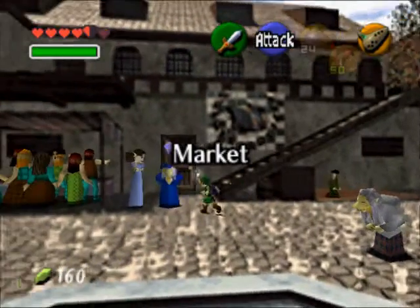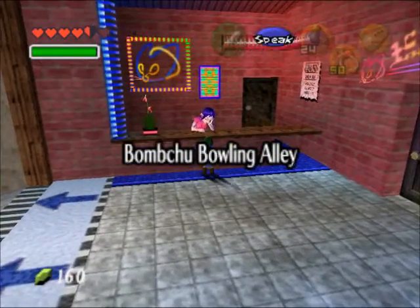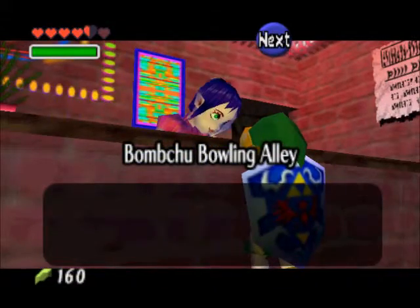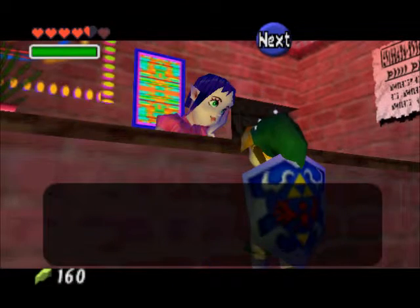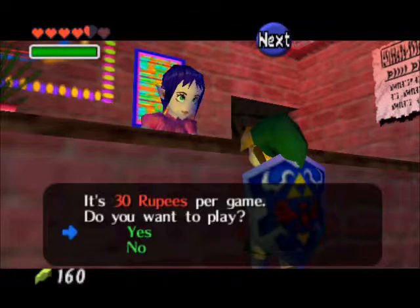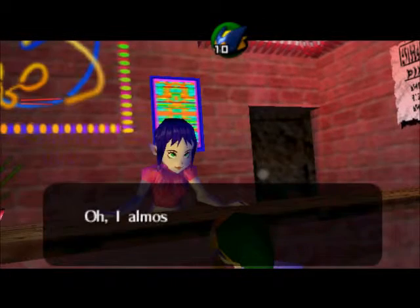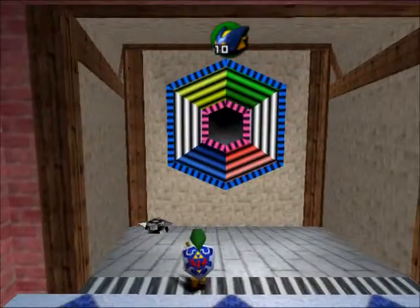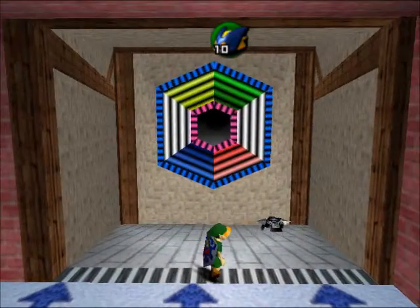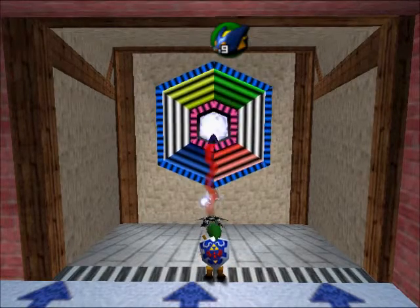We're going to go into the Bombchu Bowling Alley. There are like five different prizes, but we only really are after two of them — maybe three if we're lucky. I'm not really worried about the bomb chews because we'll get those later. It's 30 rupees to play, so this one's kind of expensive. The prize is random the first time, and after that it follows a little suit. To play this game, you want to use your bomb chews, which are basically moving bombs.